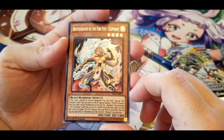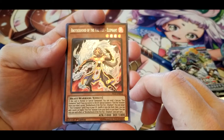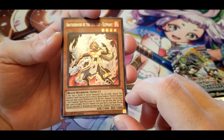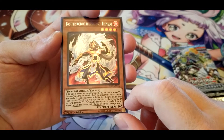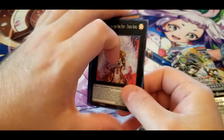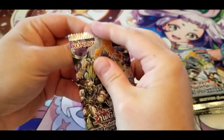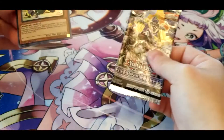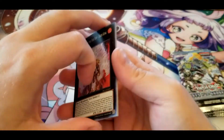Brotherhood of the Fire Fist — Elephant: if this card is normal or special summoned, you can send one face-up Fire Formation spell or trap you control to the graveyard, then special summon one Fire Fist monster from your hand except Elephant. You can target one Fire Formation spell or trap in your graveyard and shuffle it into the deck, then add one level five or higher Fire Fist monster from your deck to your hand. Each effect is once per turn. This seems decent for resetting cards and getting out your level five boss monsters.